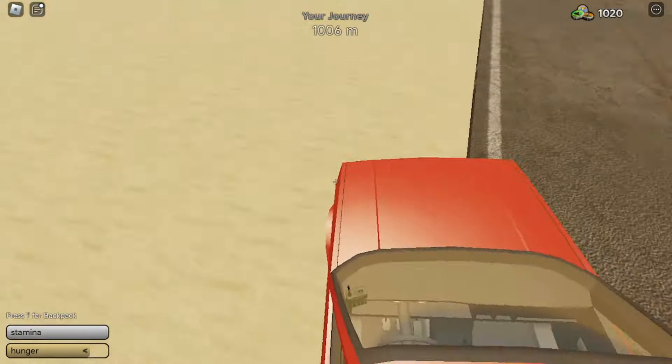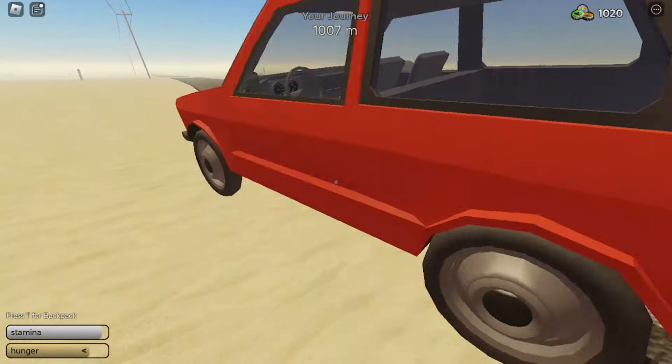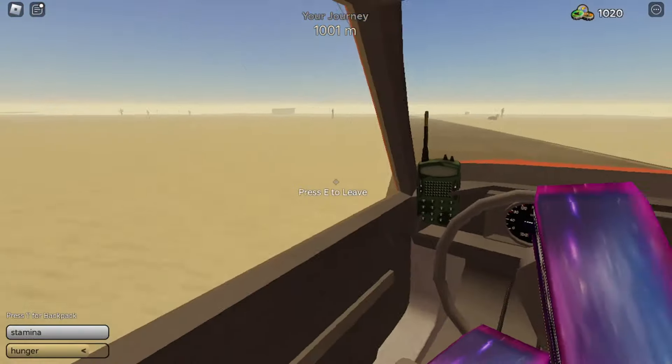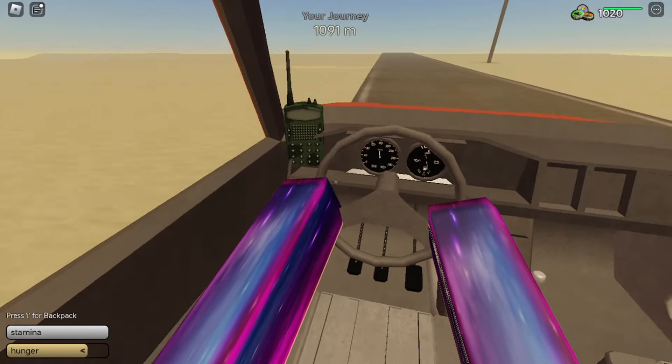8.5 liters used, so 0.5 liters of gas per thousand meters — that isn't that bad. Let's check the engine: 3.9 liters of oil and 4.5 liters of water. Honestly the consumption isn't that bad. I would even say the consumption is good — it's better than some cars. It's just that the speed isn't great.